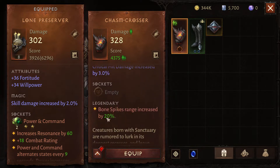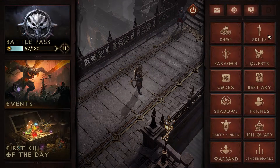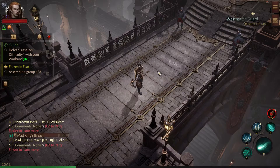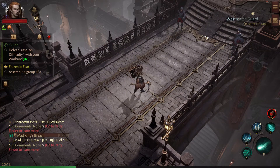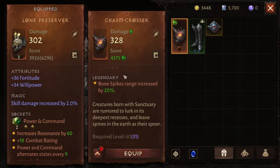It has the effect: bone spike range increase by 20%. This is bone spike range. Now this is the other one which I'm matching for a 3-way comparison. This is before the 20% increase - it reaches here. And with this 20% range increase, it should go further, right?